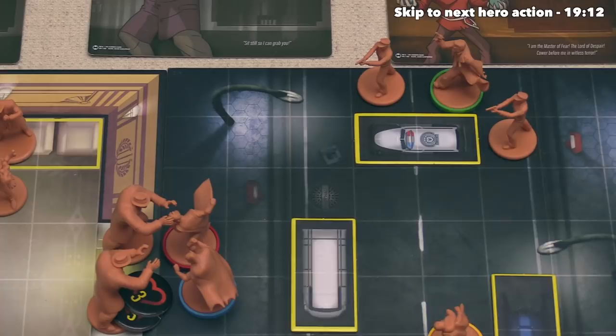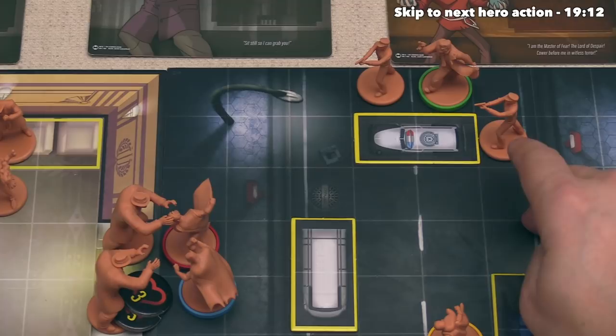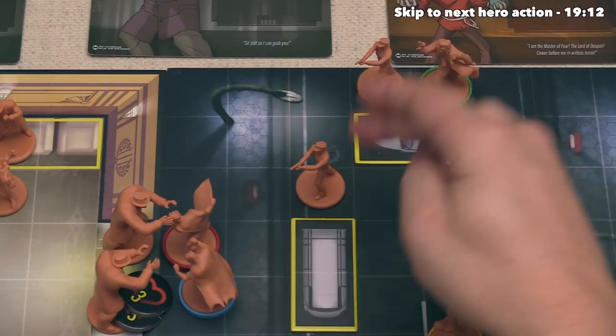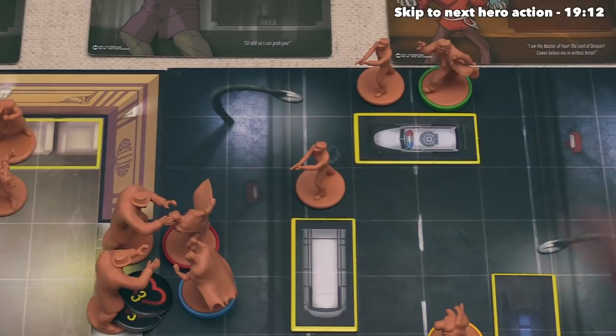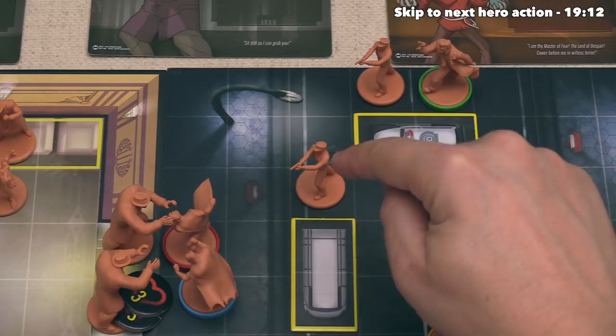Jim Gordon is right here next to the police car, and so are these two Beat Cops. They are going to start off by activating this Beat Cop, and they get two non-defense actions. For one action they are going to move - their card says each move action gives them three movement points, so they go one, two, three. Then for their other action, they are going to do a ranged attack with an attack power of one from the action and base attack rate of one, for a total ranged attack of two. They've decided to target this weaker Crusher.